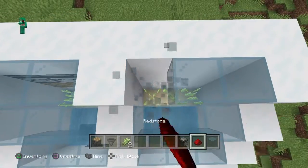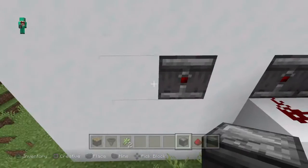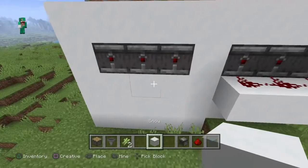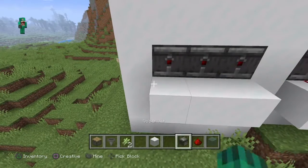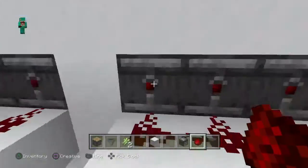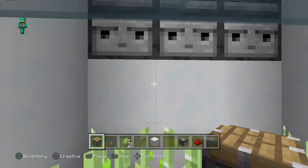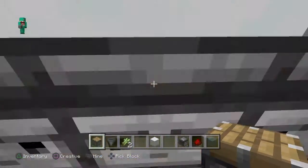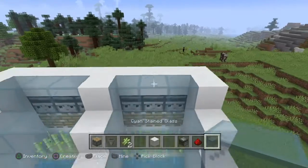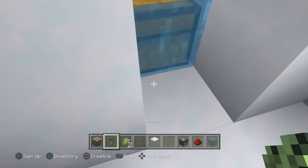So the first bit is going to be the automatic farm. You want to come around the back here, place a piece of observer, get a block and put it one block below. Then place redstone behind the observers, then go and put the pistons in. And there's the automatic bit done — now for the chest bit.